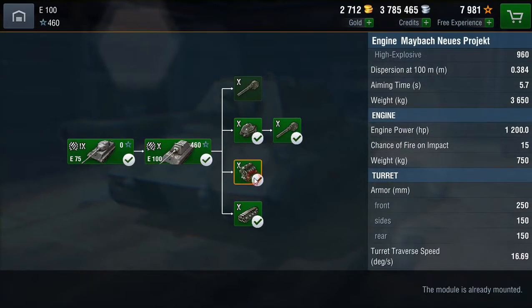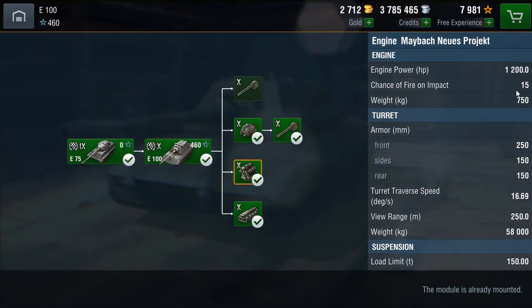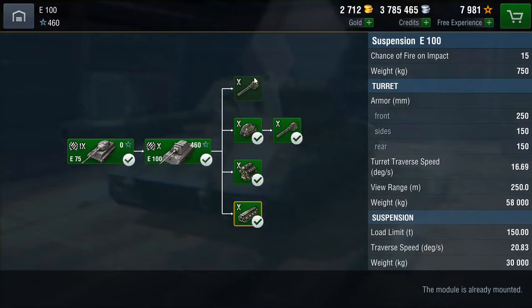As for the engine, here it is — the Maybach newest project — the projected engine for the E-100, which has got a 15% chance of firing on impact, so a fairly low chance of fire. The turret has a 250 metre view range, which is pretty standard. As for the suspension, there's a 150 tonne load limit, so you've still got a lot to play around with. The traverse speed is 20.83, which is pretty bad.